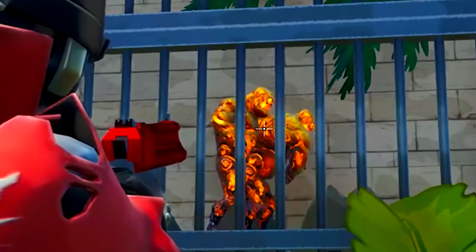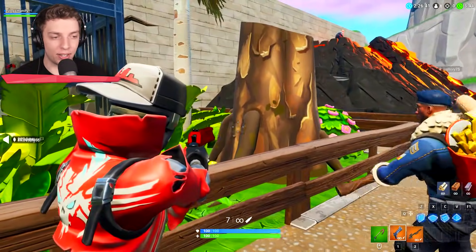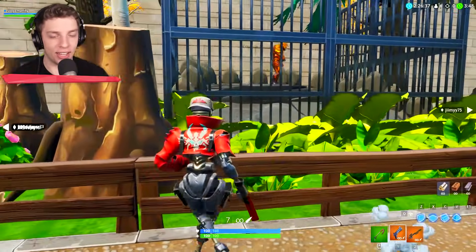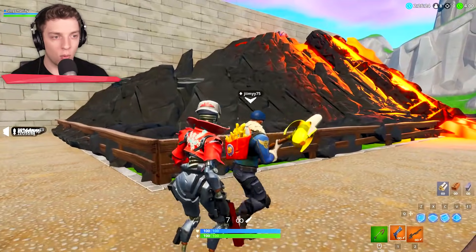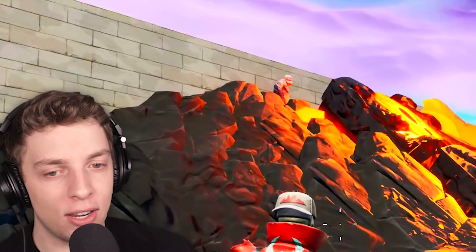We've got two zombies inside of each other. I heard that is a very rare combination that can happen. Wow, you've got some rare beasts in this one here. Moving on. Is this the third exhibit? Whoa, it's the rare volcano zombie! Never thought I'd see one of these.